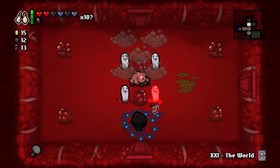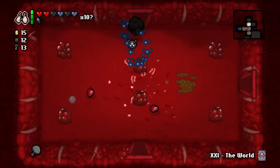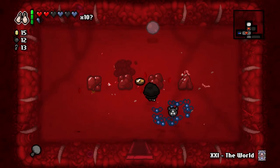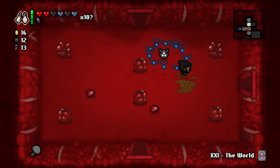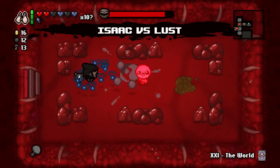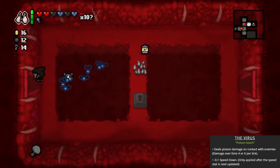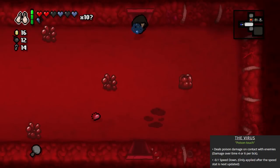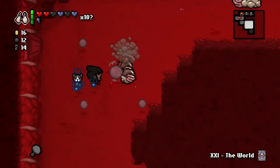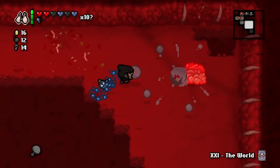I believe we've gained a slight increase in damage because apart from the Jesus Juice — which got negated by the Odd Mushroom — we pretty much had close to no damage ups. But it took all of the firing speed that we had and put it into damage. This is how ridiculous Guppy is — anything you face will instantly die providing you have a semi-decent damage stat, and I can be thankful to Libra for how fast this fight went.